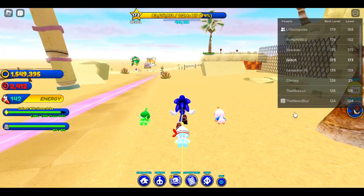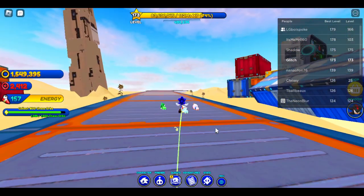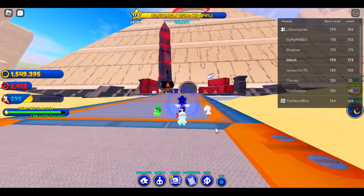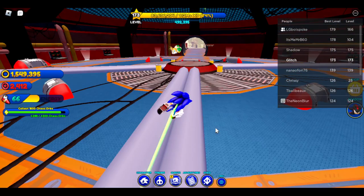Once you're done with that you'll get a reward, then head over here, run up these stairs, boost to go faster, and it'll play a cutscene unlocking Shadow for you.